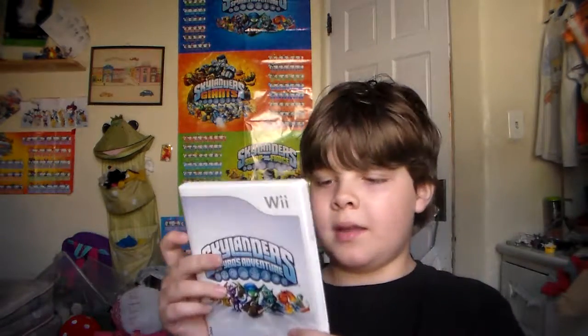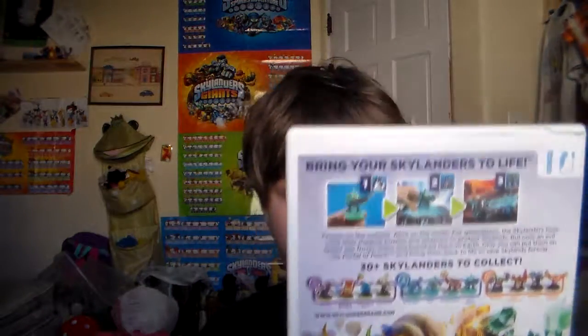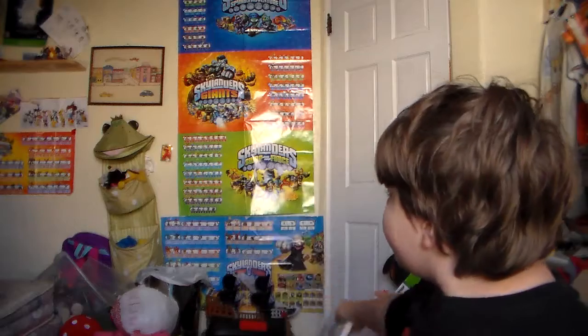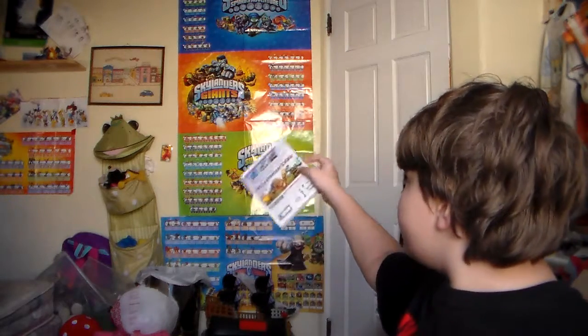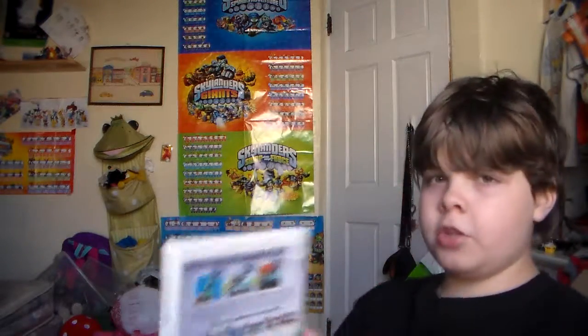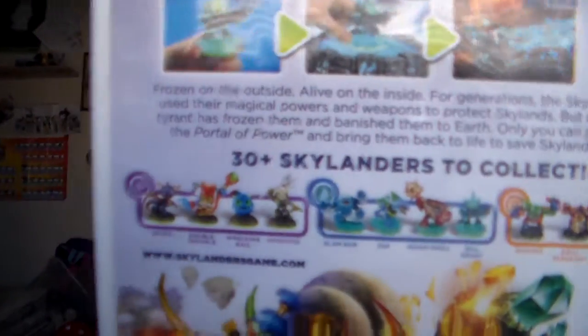I think let's start with opening and seeing the disc. On the back: bring your Skylanders to life. Apparently you need a nunchuck for this game - it's on the Wii. Luckily I have a Wii. So there are so many characters. I actually have that up there - I have the poster. It's a triple poster of Swap Force, Giants, and Spyro's Adventure. I have that. But it shows a few of the Skylanders that you can get in this game.